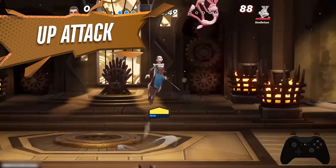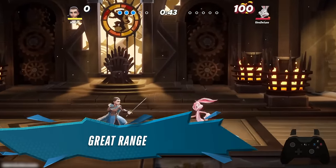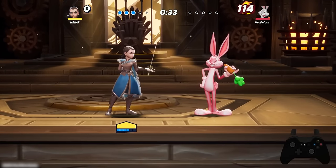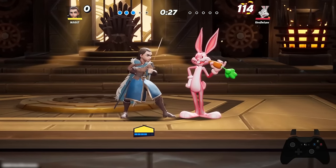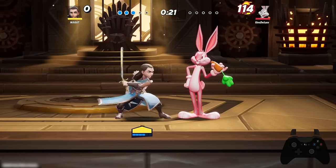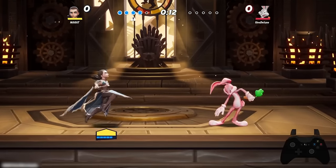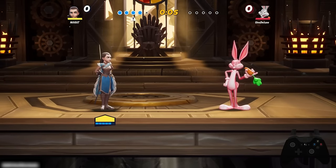Up attack on the ground is a great move for setting up combos. It has great range in front of her and above her, and you're able to follow up with an upward aerial. Even at a damage percentage where the follow-up isn't a guaranteed combo, if you knock them up and wait for them to air dodge you can pressure them into that option and hit them after. It's a two-hit move in the air, so you might score the KO even if you miss the first part, since the second part will still send them flying.